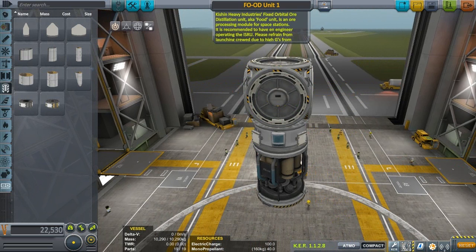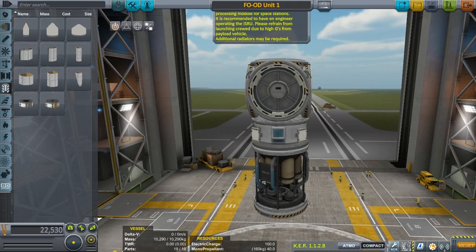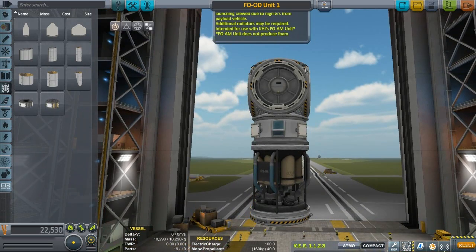Please refrain from launching crude due to high G's from payload vehicle. I didn't think there was a bunch of high G's from the SSRT, but additional radiators may be required. Intended for use with KHI's foam unit. Very clever. A foam unit does not produce foam.